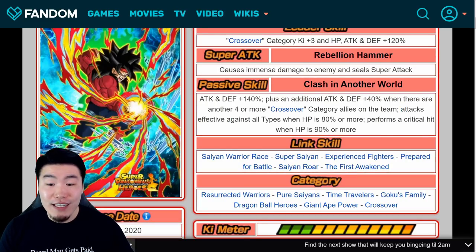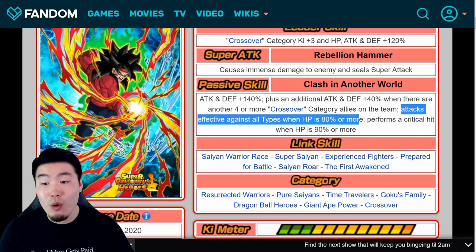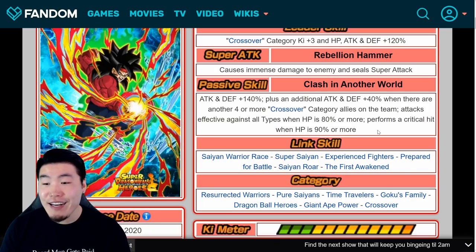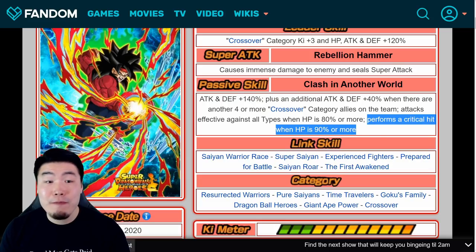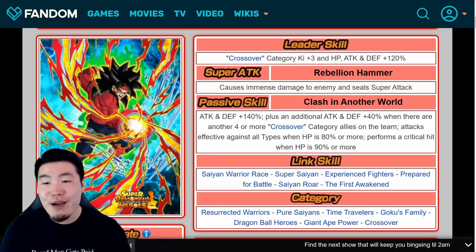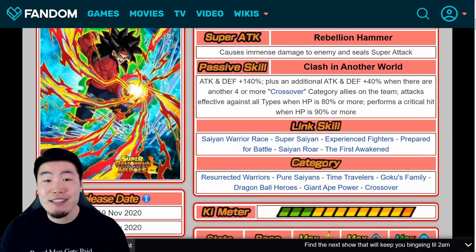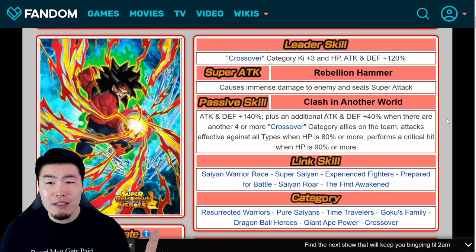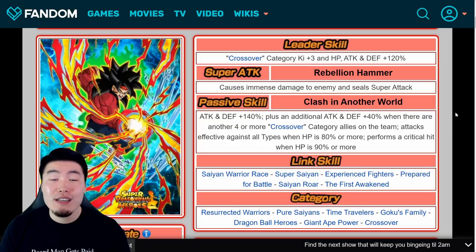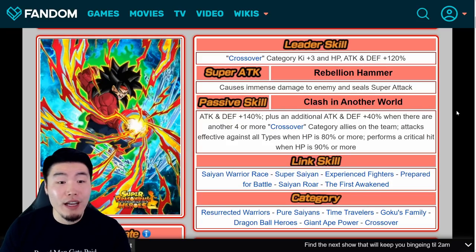Offensively, this guy is extremely, extremely impressive. Getting guaranteed crits over 90% HP is insane, and even above 80% you're still getting effective against all types — just like the Super Gogetas and LR Gogeta out there. Bardock really impressed me. His amazing stats on top of his crazy passive probably make him the best unawakened unit in the game right now. The only reason he's not higher is because he doesn't have that token awakening yet. Once he gets it, I can easily see him being better than every other unit on this list — better than Super Saiyan 4 Vegito, better than Super Saiyan 4 Broly.